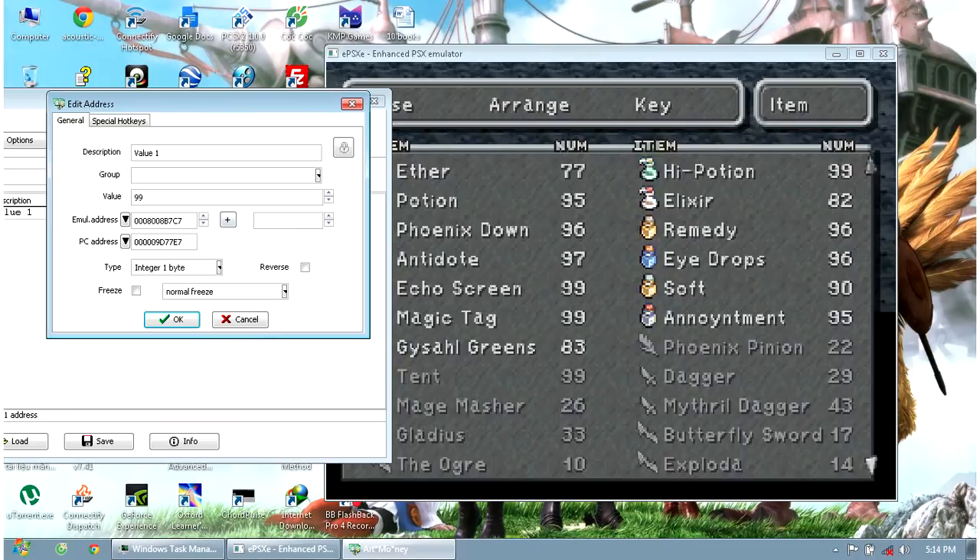What if I want to make 99 Potions into another item? You will see that 77 is for Ether, and next is 238, and next is 99 for 9 Potions. So the address value represents which item occupies that slot.